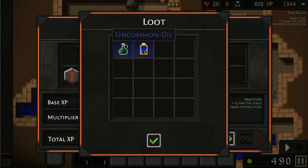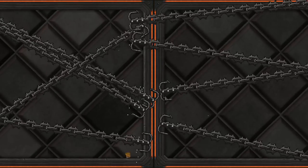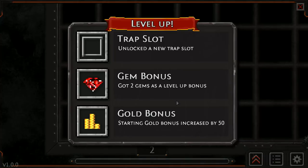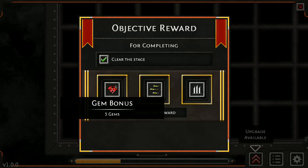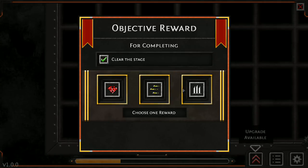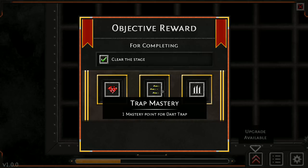There's loot to be had in this now — uncommon oil. By completing these little side quests, like preventing one or more doors from destruction, we actually gain a reward for that. Skill point, gems. So we can actually choose rewards — you know what, I like my spike traps, I'm going to go with that.